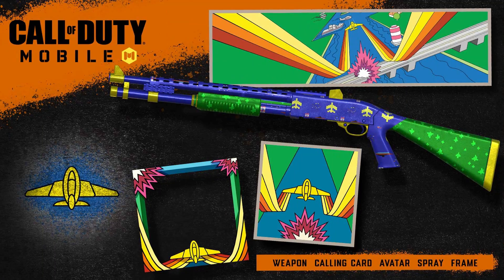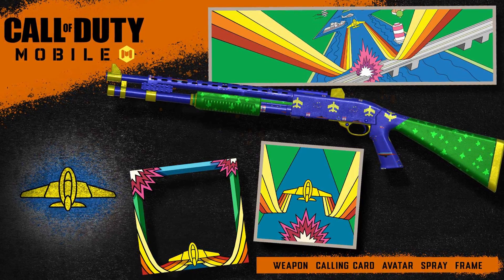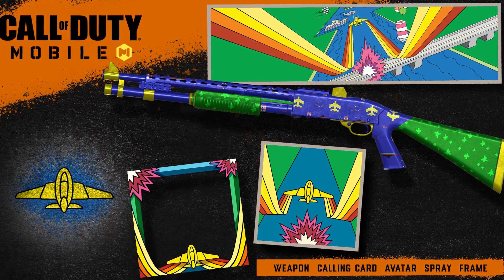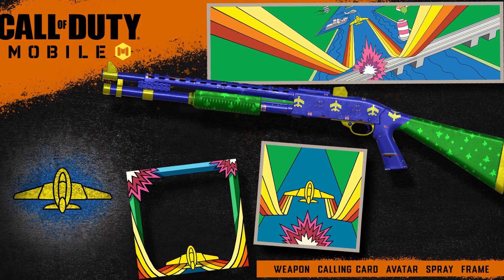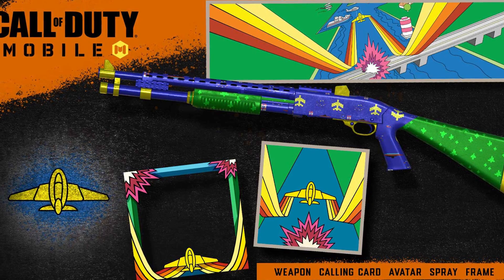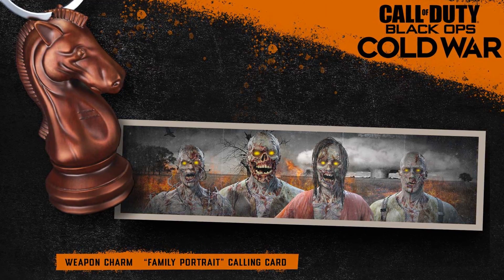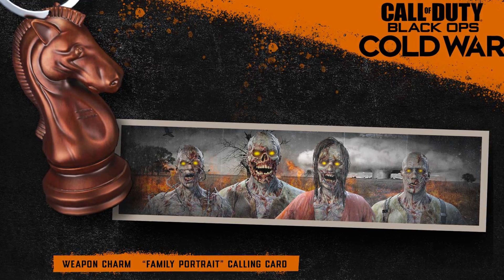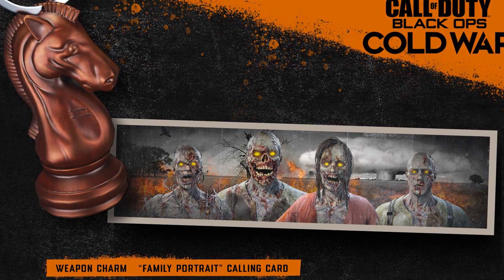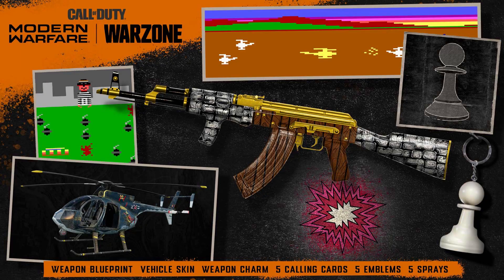The Call of Duty Mobile rewards are pretty cool — you get an actual weapon for the game which looks like a remnant shotgun. You also get a calling card, an avatar, a spray, and a frame. All these rewards are tied into the ARG; at one point you had to play old-school Activision games to find certain information to get to the next step, so it's reminiscent of that. For Black Ops Cold War, you'll be getting a chess piece weapon charm as well as the Family Portrait calling card — it's a family portrait of zombies with a nuke going off behind them in the middle of a field that also appears to be on fire.